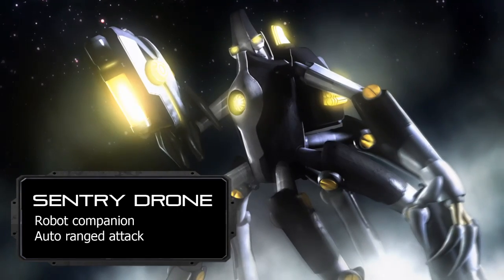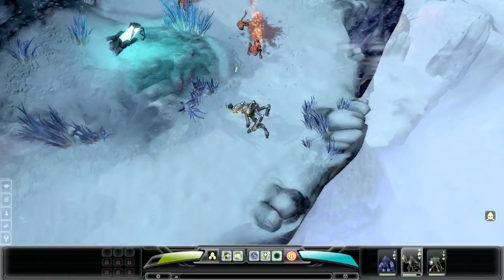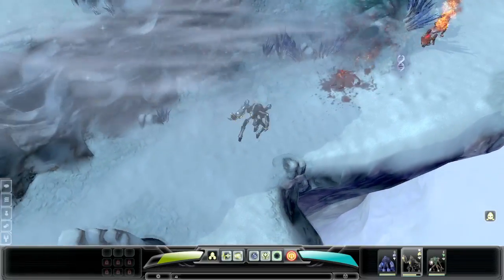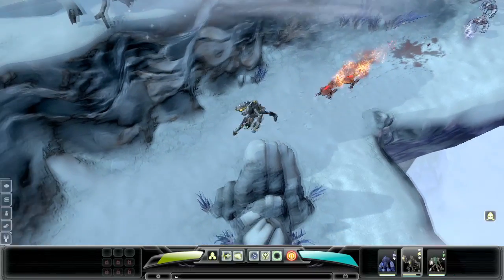Metatron's passive is called Sentry Drone and results in a little robot that flies in a circular orbit, shooting any enemies who get too close with a laser attack. And when Metatron goes into overdrive, he'll actually get two additional Sentry Drones that each deal bonus damage.